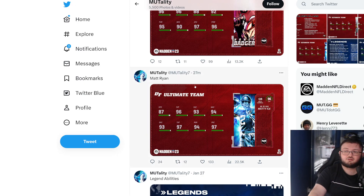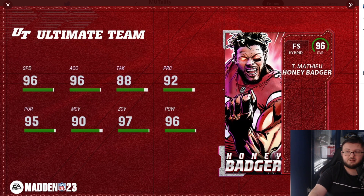He choked away a Super Bowl that was guaranteed. Now this is a player I love to see get an actual card — the Honey Badger. The Honey Badger doesn't even fit on the actual card. This is genuinely a god-tier card. When you're looking at the AKA promo, these are the players you think are going to get cards. The Honey Badger has 96 speed, 96 acceleration, 88 tackle, 92 playback, 95 pursuit, 90 man, 97 zone, and 96 hit power.